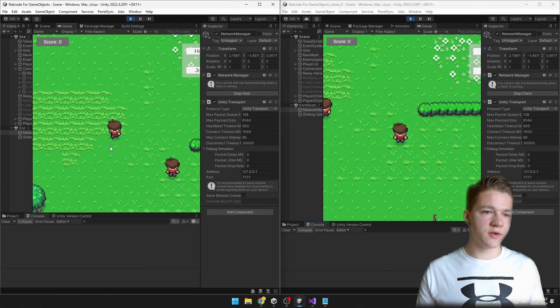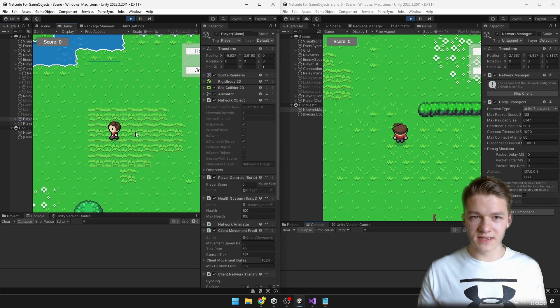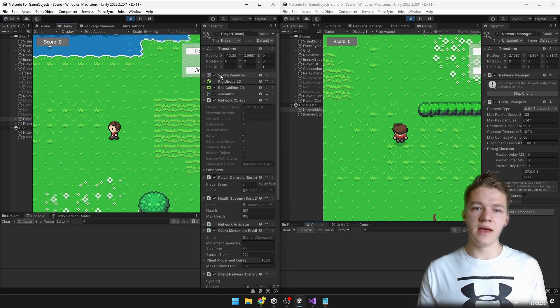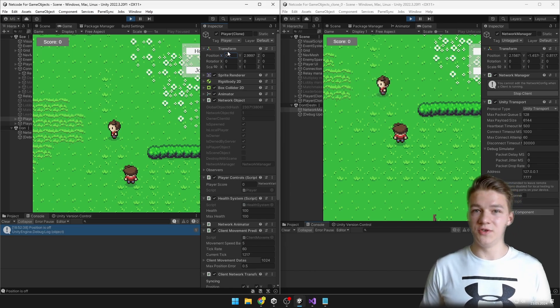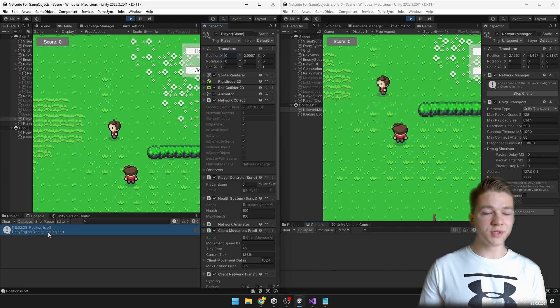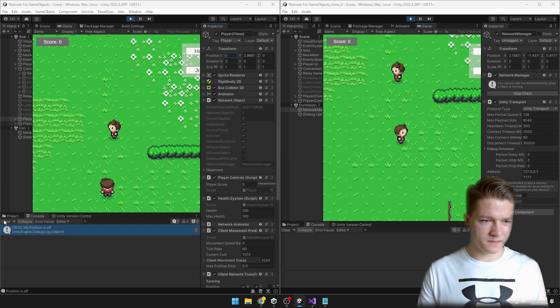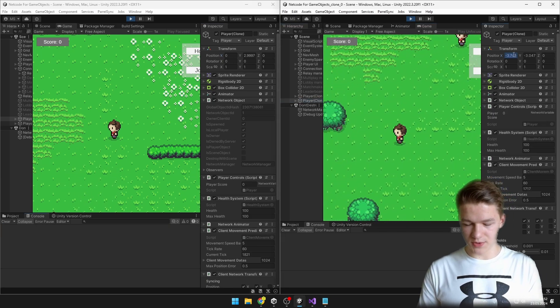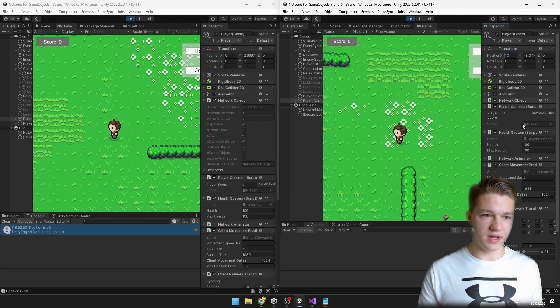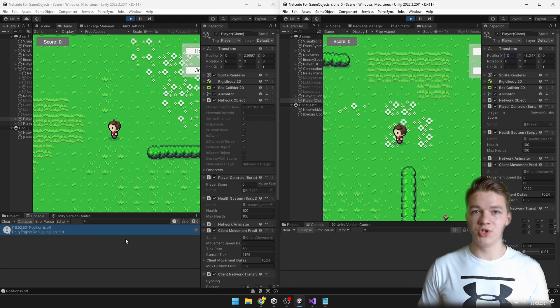So I can try just running around, and it seems that the position is not off. When I say the player is currently moving and I just change the position to some totally different number — which could simulate the cheating of the user — we can see that it said that the position is off. We can do the same thing for the client: moving, nothing seems to be happening, and when I again change the position to some different number, we can see that the position was off, which means that the user was cheating.